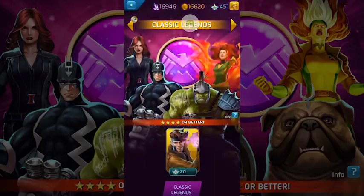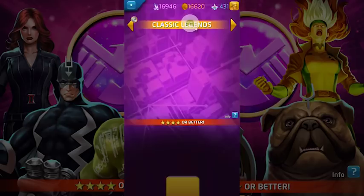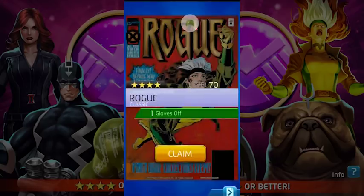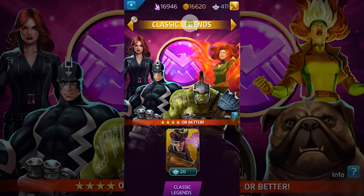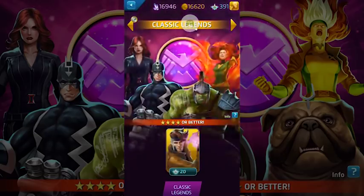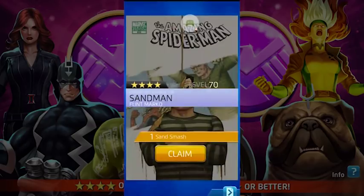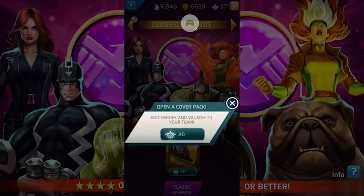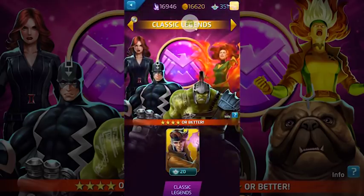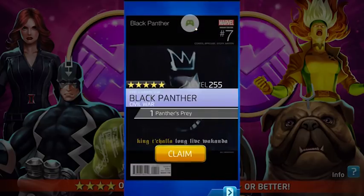Another Rogue. Blade. Another Rogue - luckily it's been a lot of characters that I have champed so it's nice, I don't want to sell off too many of these. Another Quake. Come on, more fives. Sandman. She-Thor. Nice, another five - Black Panther! I'll take it.